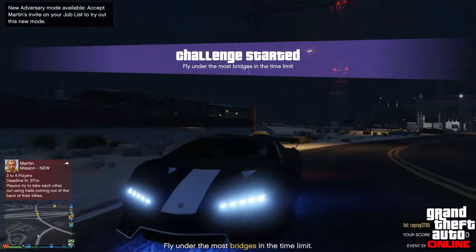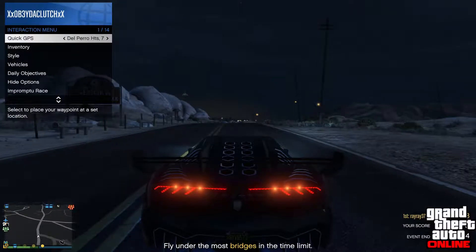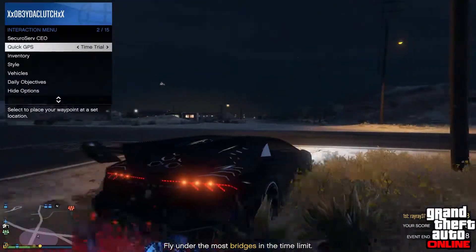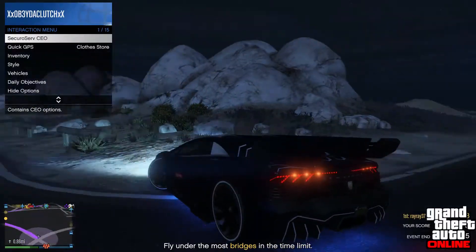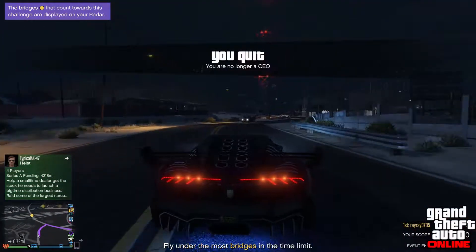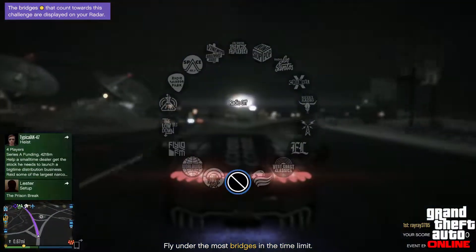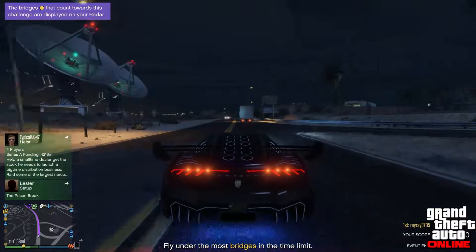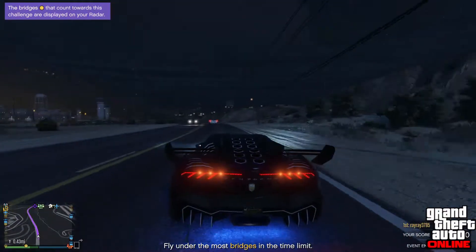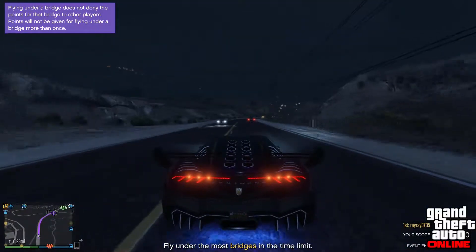I've spawned into the game. Now I'm going to open my interaction menu again and head to the nearest clothing store. Go up to SecuroServ and retire from your CEO. If the glitch worked correctly, you should still have your CEO suit on. Then drive to the closest clothing store — it's about 0.5 miles away — and once you get there, you're going to go inside and switch your shoes first.